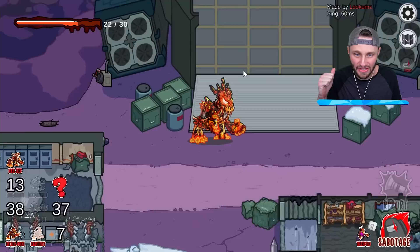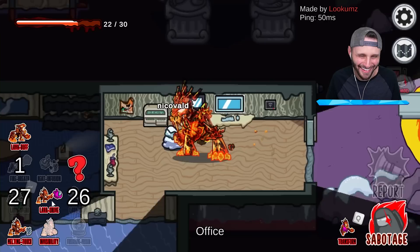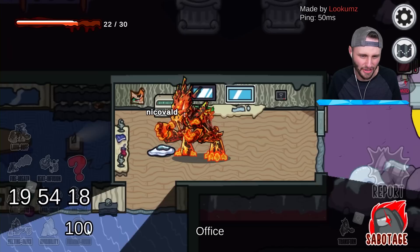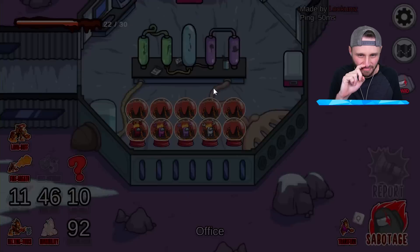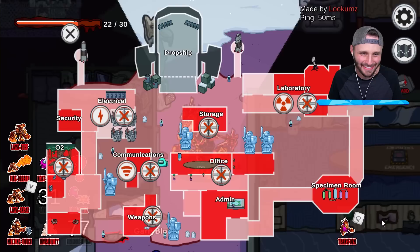I gotta do this area and then I'll do decontamination. I have seven seconds — let me grab a victim. Let me go ahead and shove. What's happening? We'll put down a — oh wait, it's not up yet. He's good. What else do I need to melt? I need to melt decontamination. I need to melt dropship — I need to get this last ability.